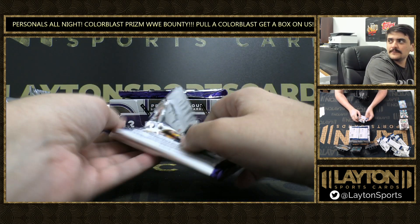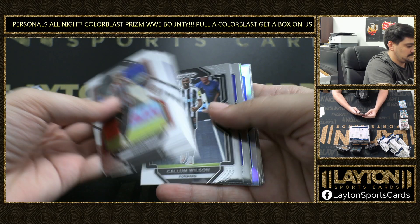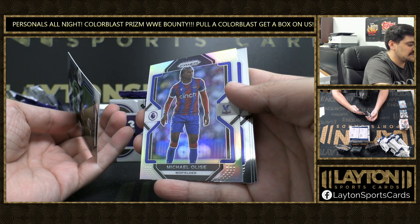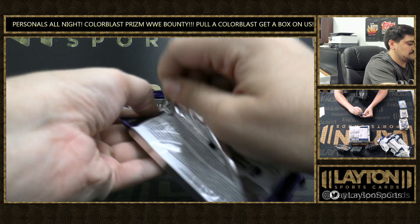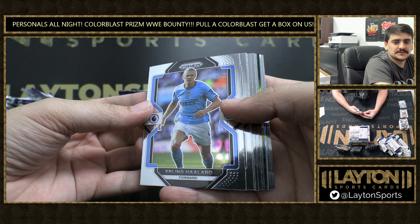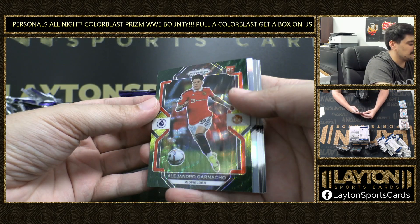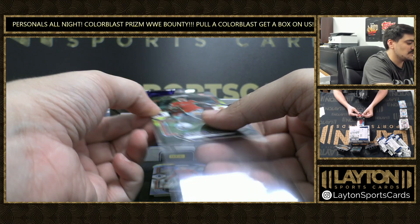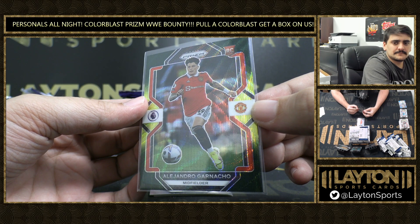Pierre-Emil Hojbjerg. Hyper Jack Grealish. Silver of Michael Alise — nice young player there. There's a Holland base. Dude had a crazy bicycle kick earlier today — when you score 30 goals, why not? Green and Yellow Hyper of Garnacho. We'll take that one, Titleist — probably the top rookie we're hunting out of here. Green and Yellow Hyper on the Alejandro Garnacho. Not bad, not numbered. Nice Garnacho.